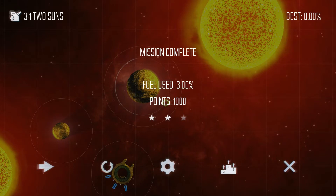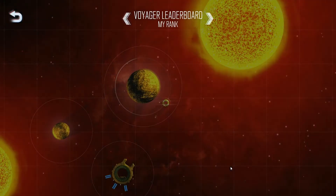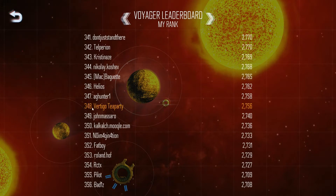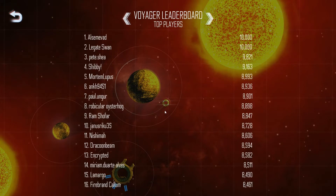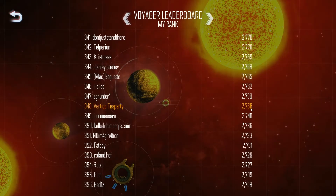We used three percent of our fuel which doesn't seem like much, but it was more than necessary, so we got two out of three stars. You can check the leaderboards to see where you rank - I don't rank very high. There's also a friends leaderboard. You can at least see the top scores - 10,000, 9,800 - compared to my 2,700. It would be nice to be able to scroll the leaderboards; hopefully they can add that in an update.